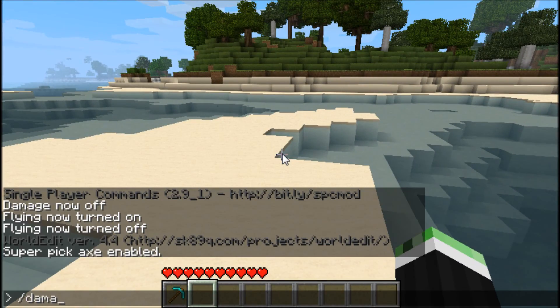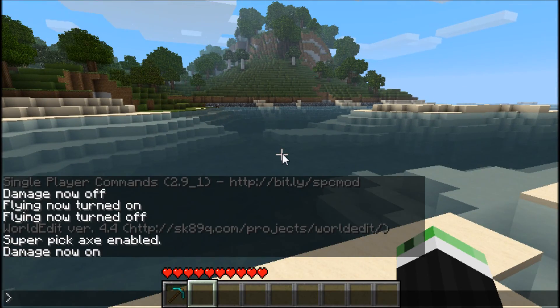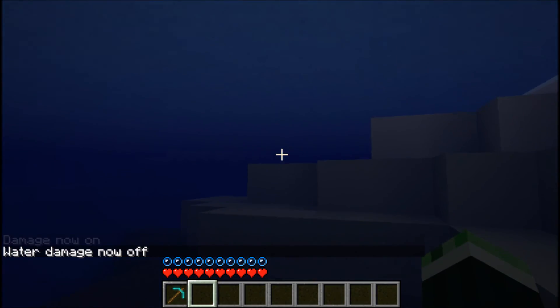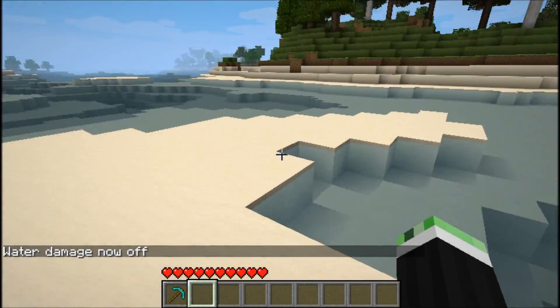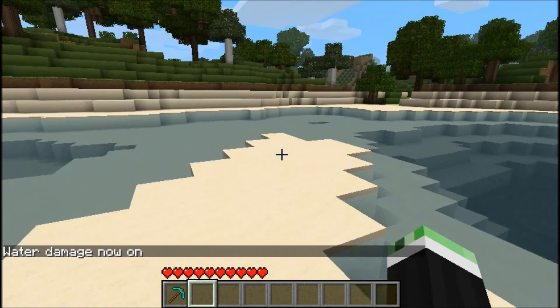By typing damage you can set all the damage off, but you can also do water damage. Now you'll see that all my health here does not go down — you can just stay underwater for the rest of your life if you'd like to. Let's just turn that off.